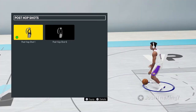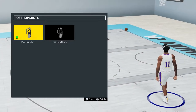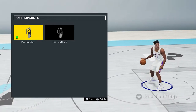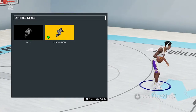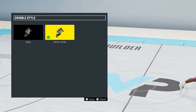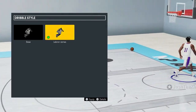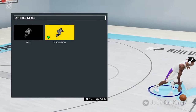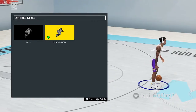For post hook I have Post Hook 3 on. For post hop shots I think number 1 is the best, but also try 7, 8, and 10 — those are the four good post hop shots. Post shimmy fade I have 3 on, and post shimmy hook I have 1 on. For dribble style I have LeBron James on. Dribble style doesn't matter too much, but this is probably my favorite because it looks the best.